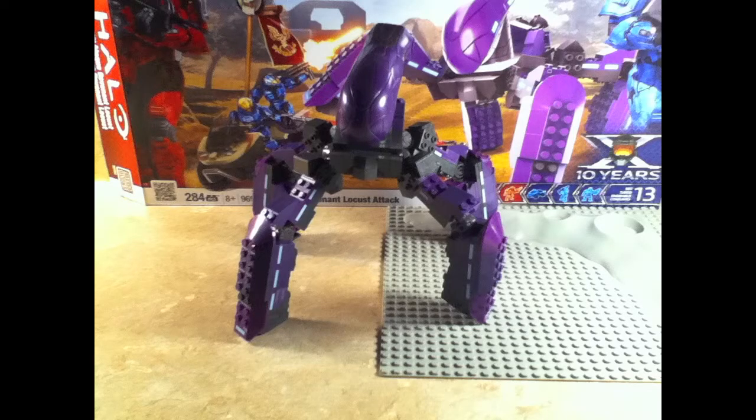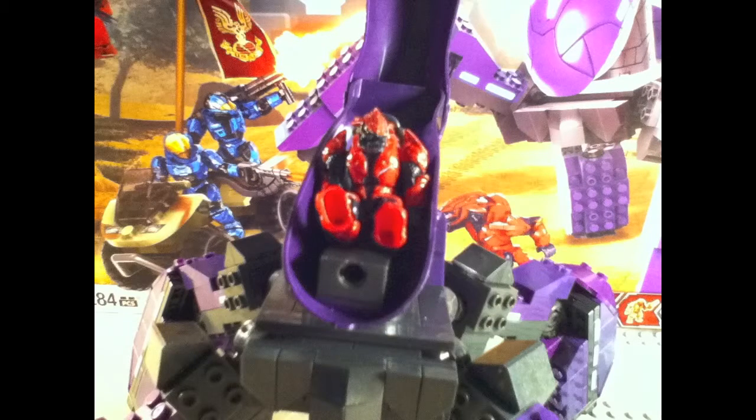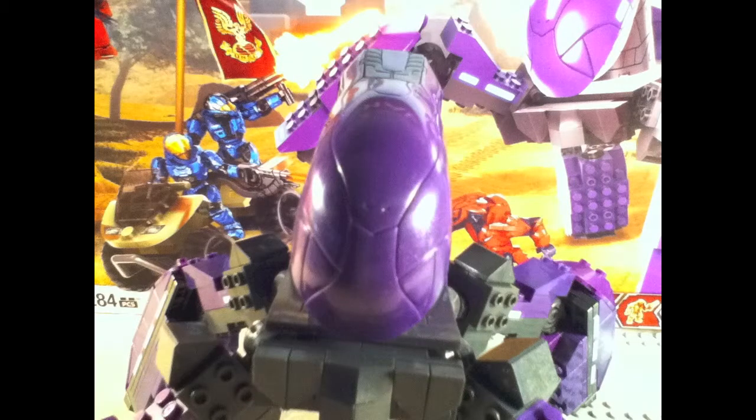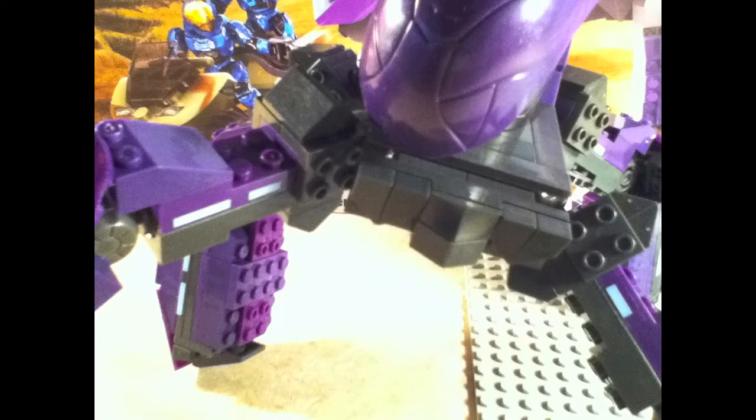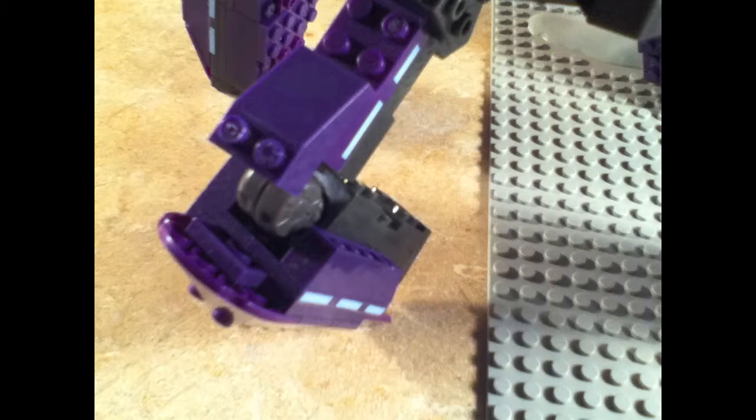The second vehicle is the Locust. It is painted in purple and grey. The head can rotate about 180 degrees before it hits the back wall. It can seat one minifigure and it can easily close. There are two joints on each of the legs of the Locust, and each joint can rotate and can move up and down to a certain degree.